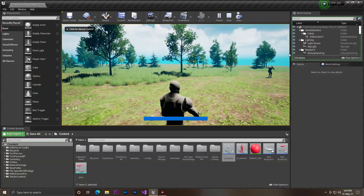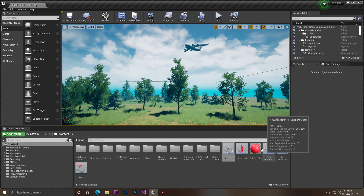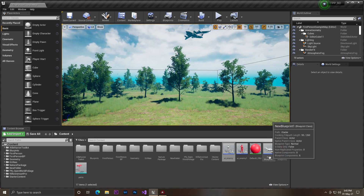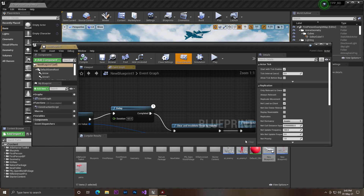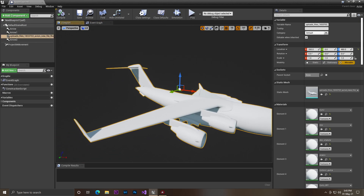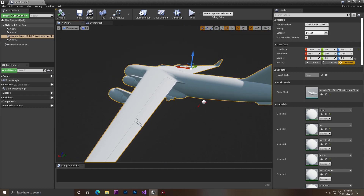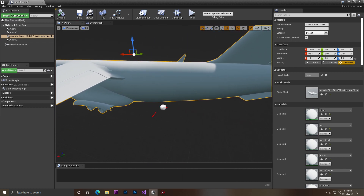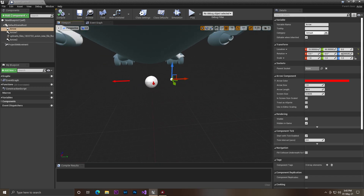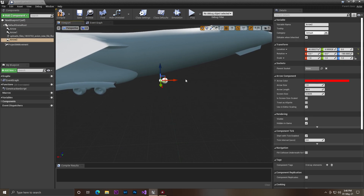So first of all, I got a plane model asset from the internet, then I created a blueprint actor. At the blueprint I simply added the plane — the plane only has a plane body, nothing else. Then I added three arrows: one for the right side, one for the left side, and one for the back.